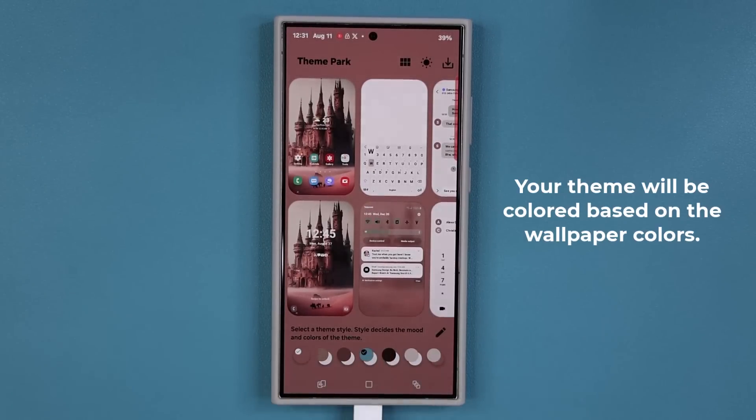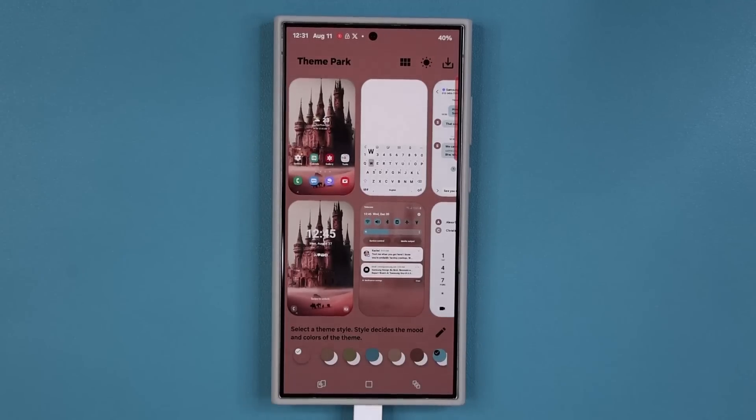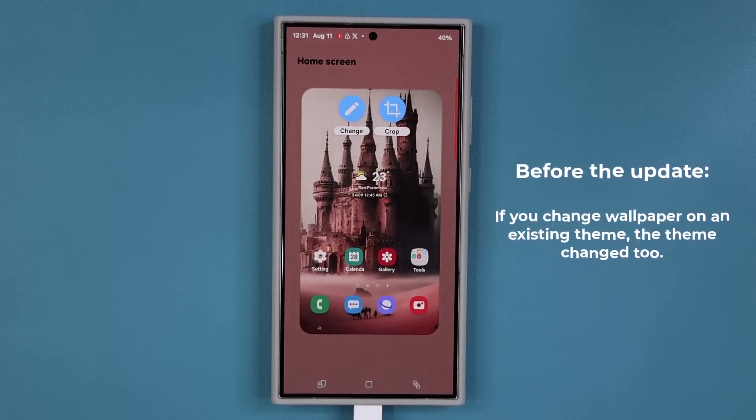I'm going to pick this one right here and go over here to show you something really nice. When I tap on this button right here, I have the ability to change the wallpaper.